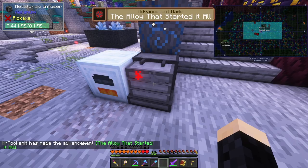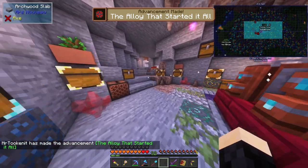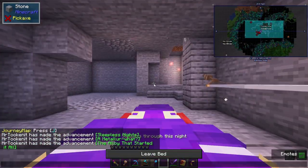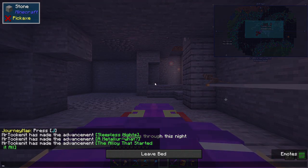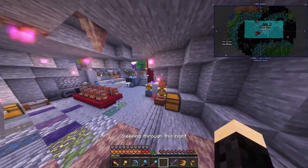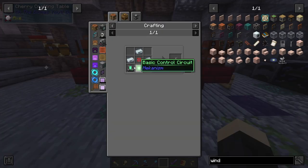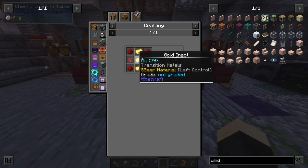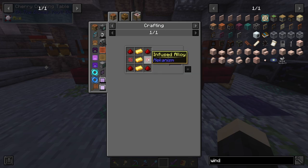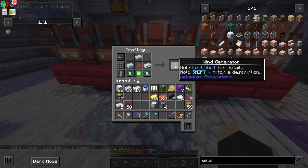The infused alloy is going to come in handy for the windmills and for the other components we need to transport power from the windmills to the Refined Storage system. Make sure you make a bunch of them because even just to make these components you need two alone. Now I finally have the materials to make a wind generator.